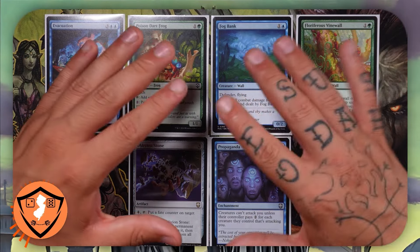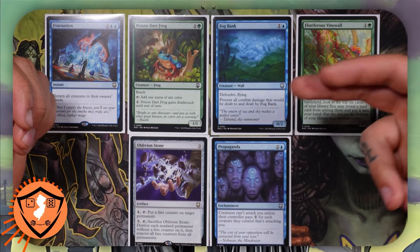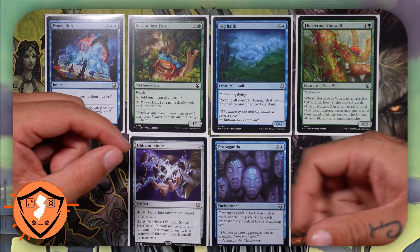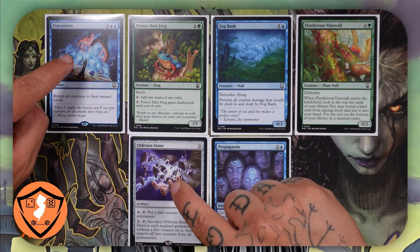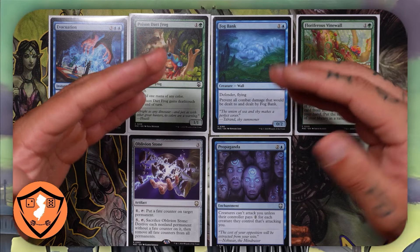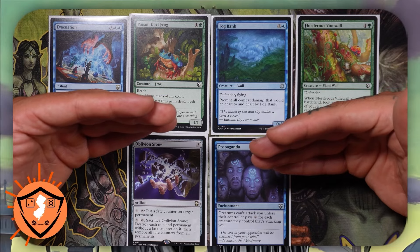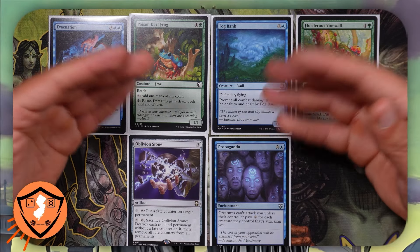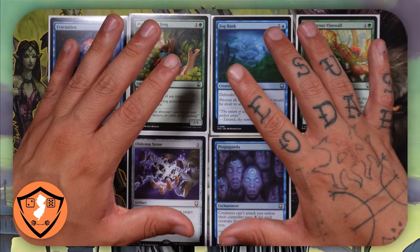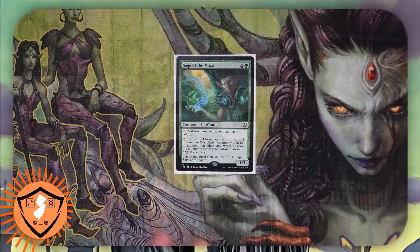This deck wins in the late game, so when you're looking at your opening hand you want to make sure you see cards like these walls, this propaganda, this death touch creature, or these board wipe cards. This is what's going to allow you to slowly remove your opponent's creatures so that you can stay alive long enough to be able to get off some of the really explosive combos and powerful plays this pre-con can do.